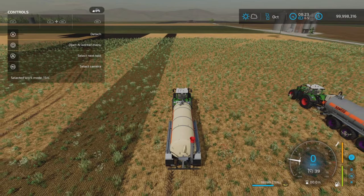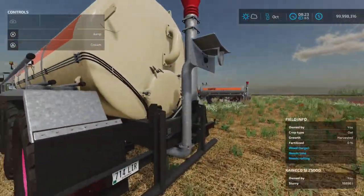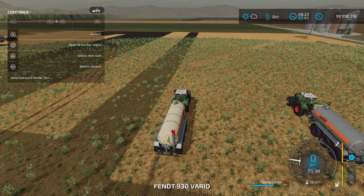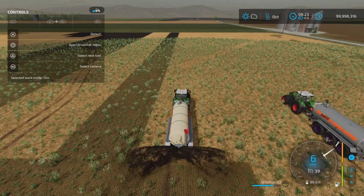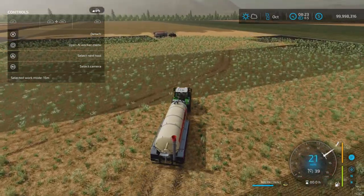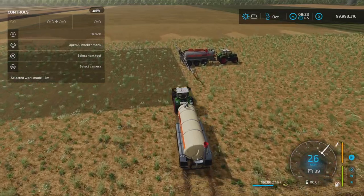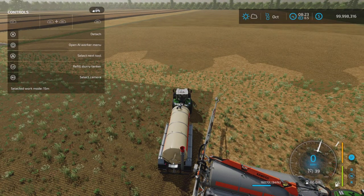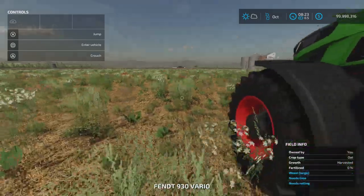I was still very easily able to fill this configuration with slurry. However, this configuration cannot hire a worker — pressing circle just won't allow it, so it's manual mode only. One useful feature: if your other tank runs out of slurry, you can pull up alongside and easily transfer product between tanks. Very convenient.